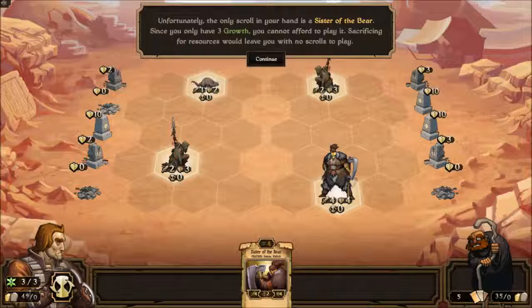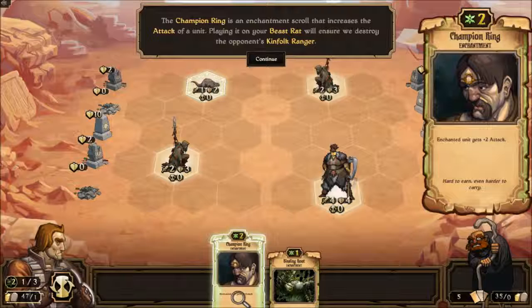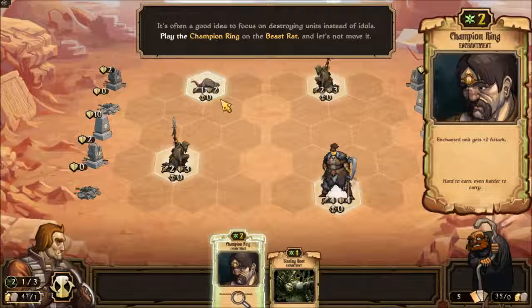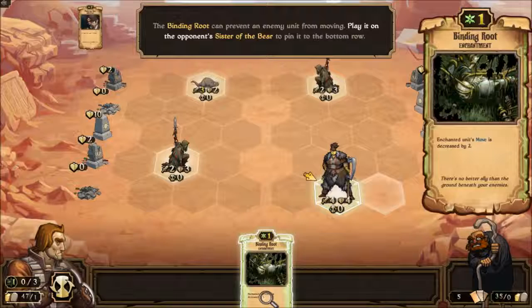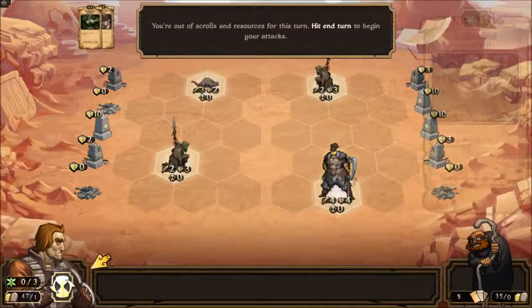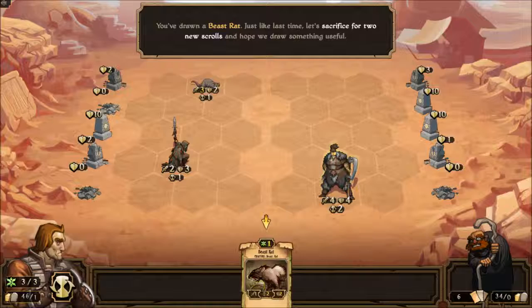I have Sister of the Bear but I can't play her because I only have three growth. So I want to sacrifice for two new scrolls. And what does the Champion Ring do? Champion gets plus two attack. And what does the Binding Root enchantment do? Can no longer move. She's going to keep attacking that empty place because she can't move anymore.